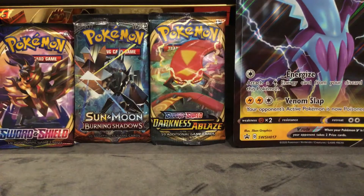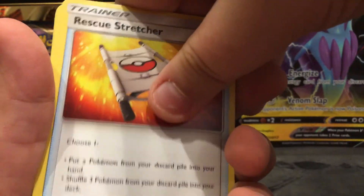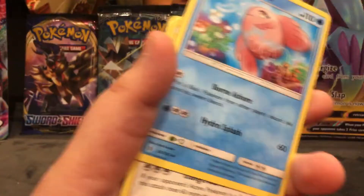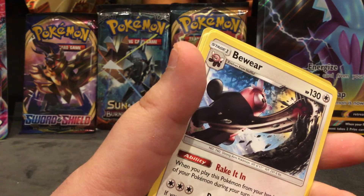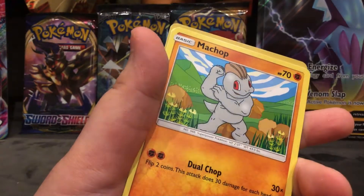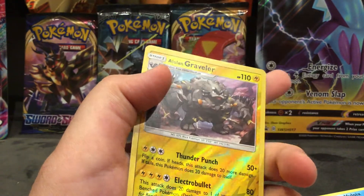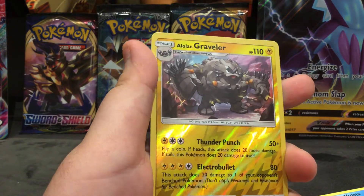I'll open this Guardians Rising booster pack. I got: Beware, Noctowl, Helioptile, Machop, Slowpoke, Alolan Grimer — what a nice card. That is good. I'll just put this in my binder too. It's even an electric energy card. Now let's move on to the second pack — I hope we can pull a GX or a V.